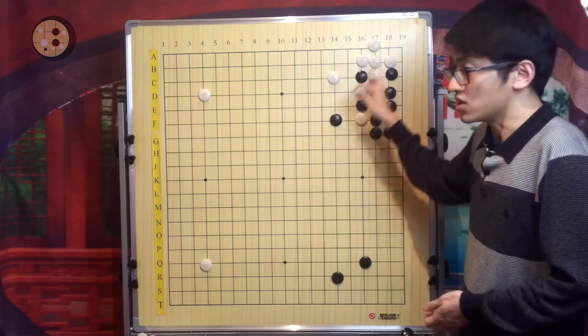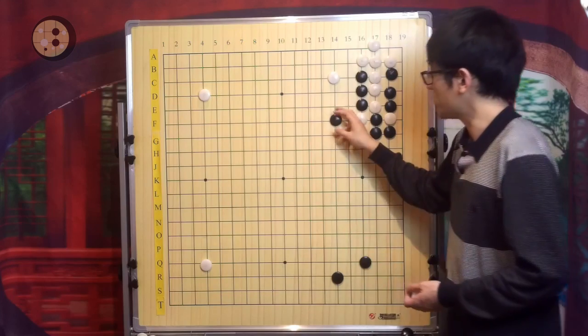Later on there is no immediate life-and-death problem for White in this corner. This is one of the latest AI variations, by the way.